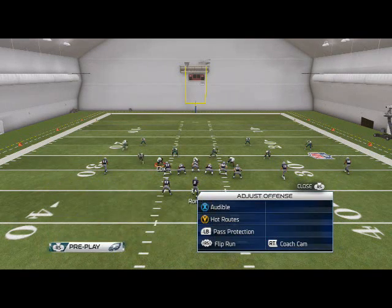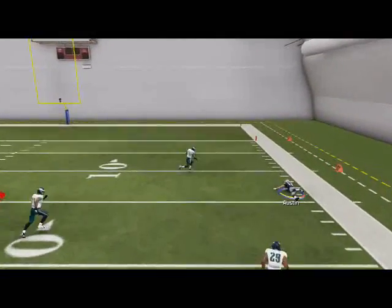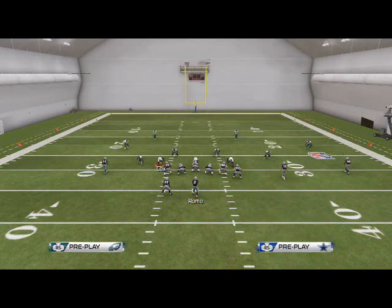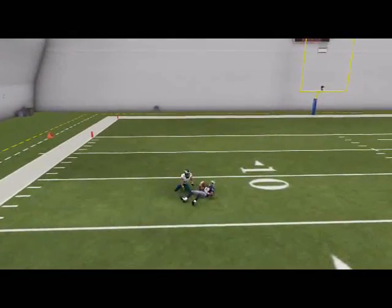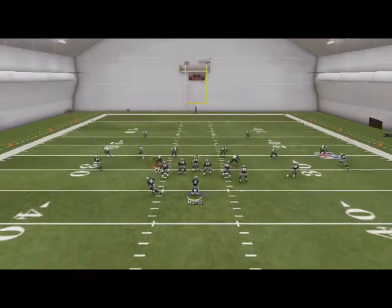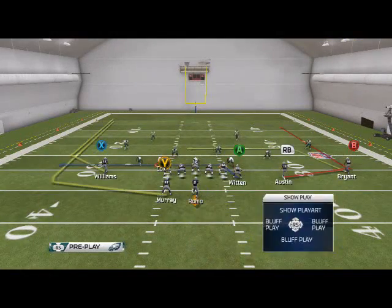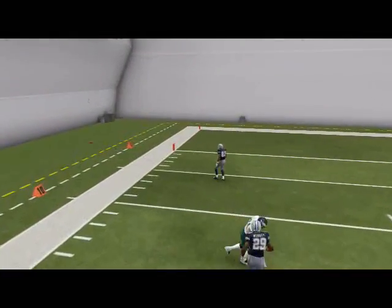Now I want to take a look at this play against Cover Zero Blitz. The first route on the play beats man coverage. The second route to Terrence Williams on the left side will also beat Cover Zero — just wait until he cuts upfield. I like to user-catch just to make sure they don't intercept it. With routes and timing, if they send heavy pressure you can throw off your timing and throw this route faster than you want, and the computer just doesn't react.